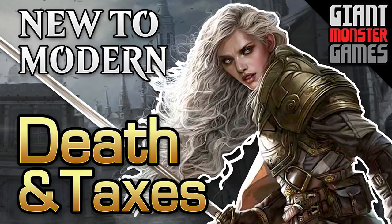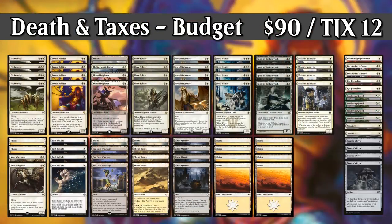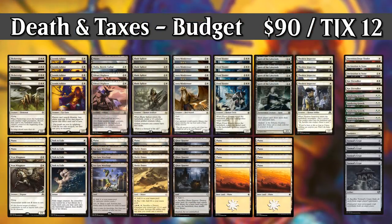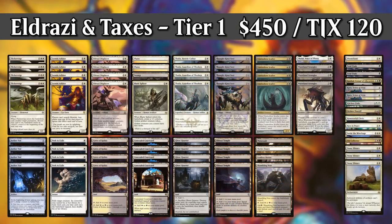Welcome back to Giant Monster Games. My name is Adrian, and today we are doing another deck for the Budget 2 Tier 1 series — this is going to be video number 3. The point of this series is to show you a budget deck, such as this $90 or 12-ticket Death and Taxes deck, and then show you how you can upgrade it into the Tier 1 version, which is going to be $460 or 120 tickets. Technically, this is actually going to be Eldrazi and Taxes — not necessarily an upgraded Death and Taxes, but they're in the same variant and the same kind of category.